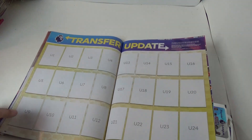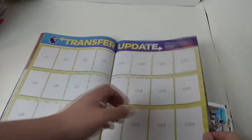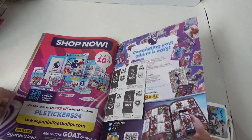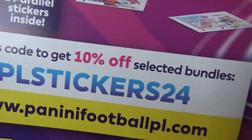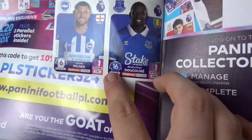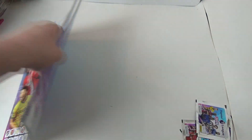Then you've got all the updates — transfer update stickers, numbers one to 48. Then use code PLSticker24 to get 10% off selected bundles. Then you've got some stickers here, with a nice design on the back. Let's get into the packs.